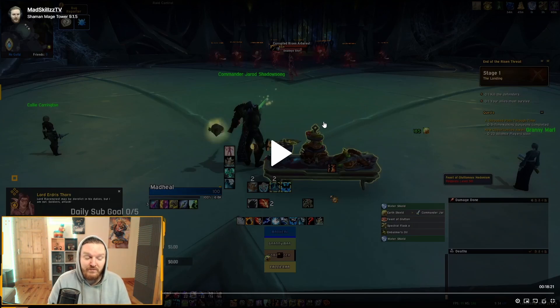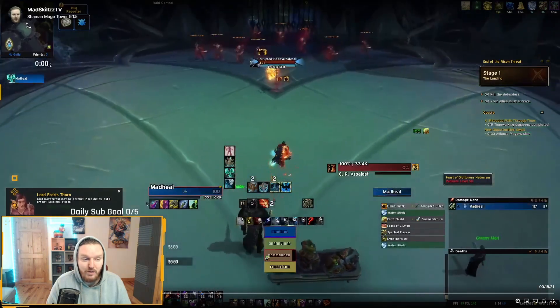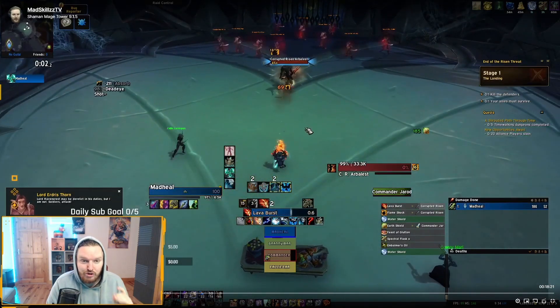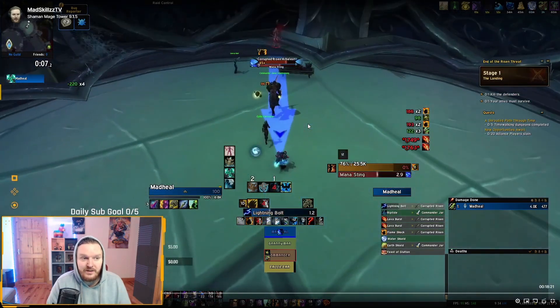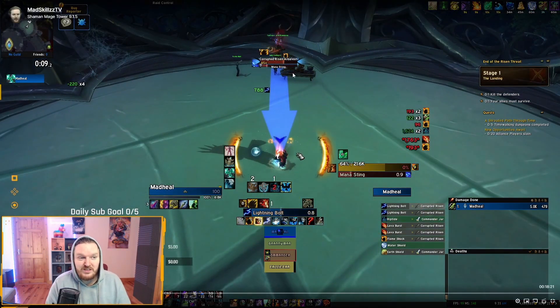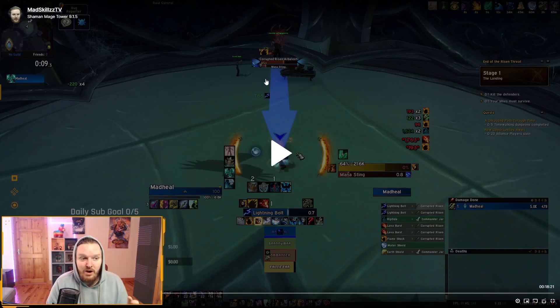I was running Earthgrab Totem for this part of the fight. I tried Static Charge and things like that, but the main goal in phase one is controlling the Mage. You're going to start out the fight with the Arbalist, and the Arbalist is probably the lowest priority mob — it's just going to do a Mana Sting, and as long as you're behind an NPC you'll be fine. You're going to have three other NPCs, and if any of those dies, game over. Your main priority is controlling the mobs, especially the mages, and making sure your NPCs don't die.